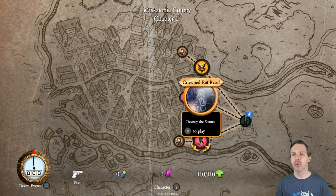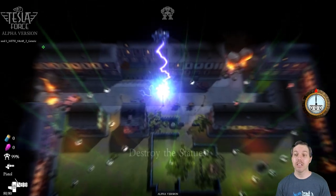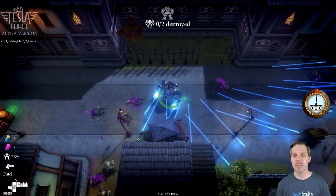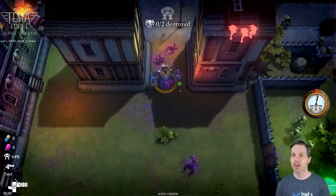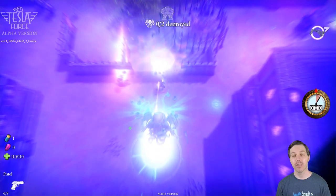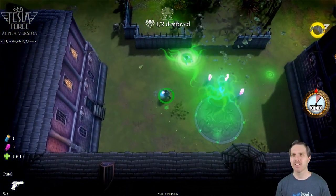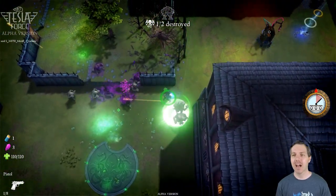I have options here in Chapter 1: I can fix the inhibitor, close the rifts, or destroy the statues. Let's destroy the statues — that will kind of give you a path through these chapters. I've played one run so far, it took about 20 minutes, I made it into the opening of Chapter 2 and then I died. If you've played the game that came before this or any of the 10tons games in this vein, you're pretty familiar with how it functions.